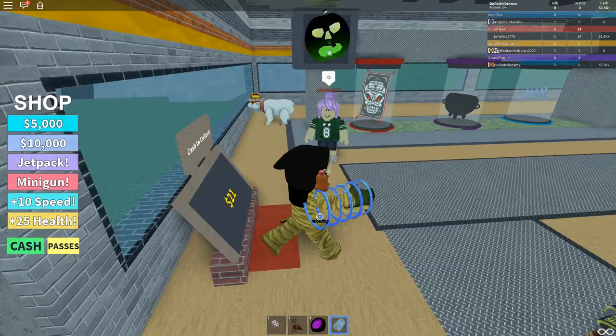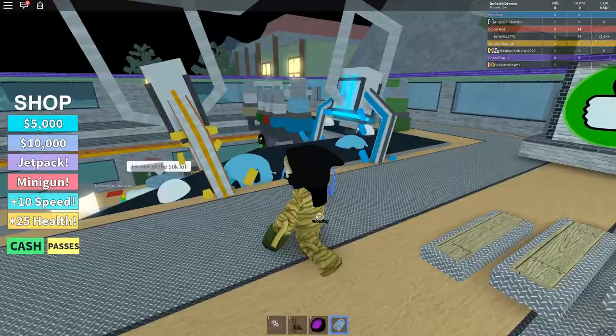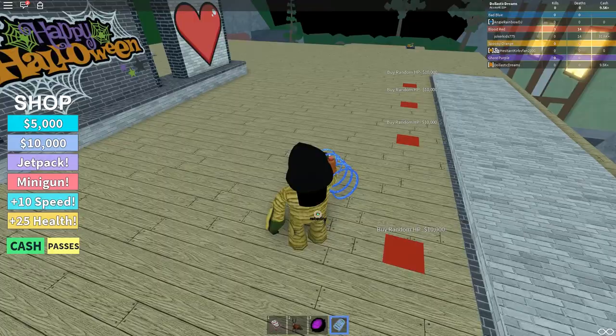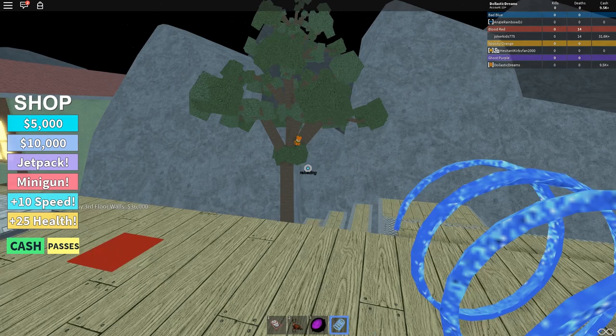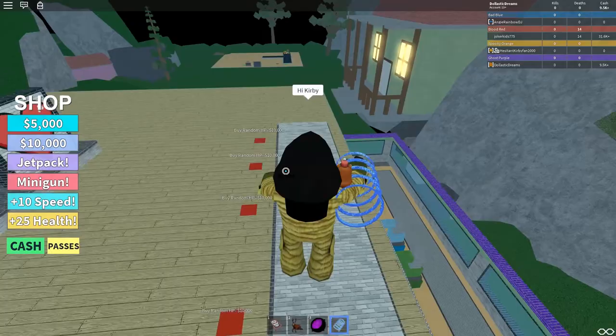We finally have enough money to buy the third floor! What is the third floor going to have? These spots look awfully empty — I guess we'll leave them. Let's go up to the third floor and buy the walls. Random HP items and things are up here — I have 9,000 but even the walls are super expensive. Oh, there's a little jack-o-lantern person on that tree, that's so cute!